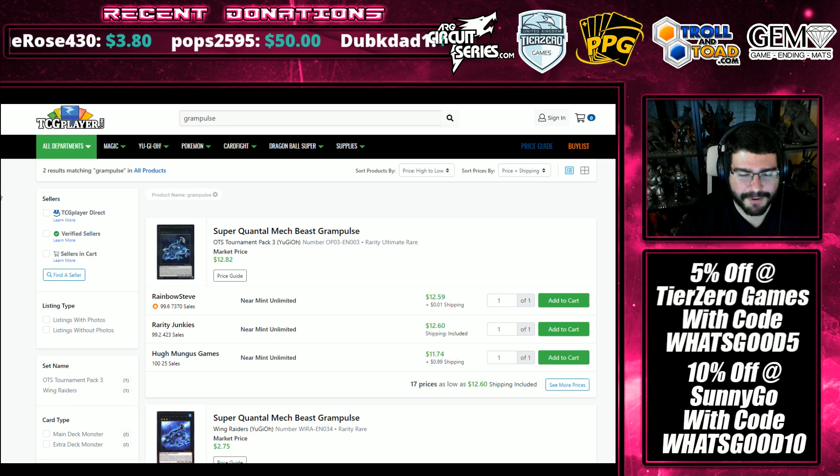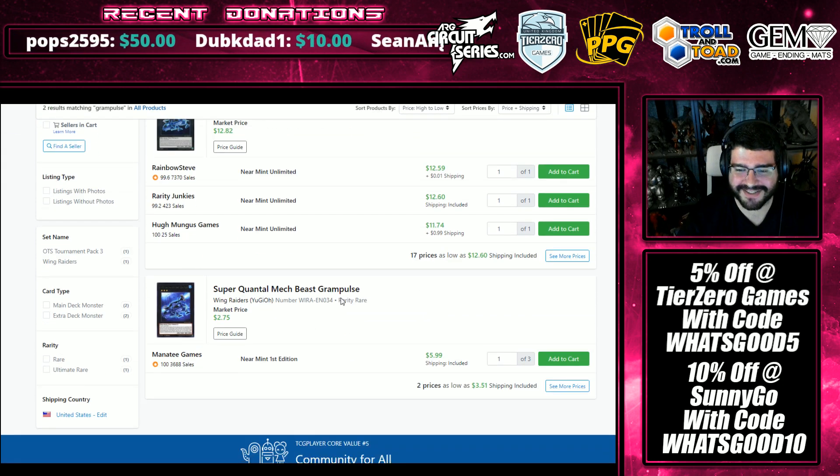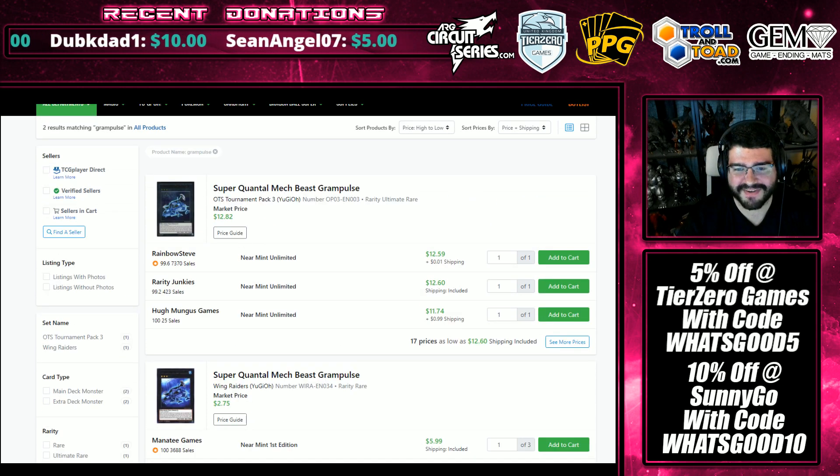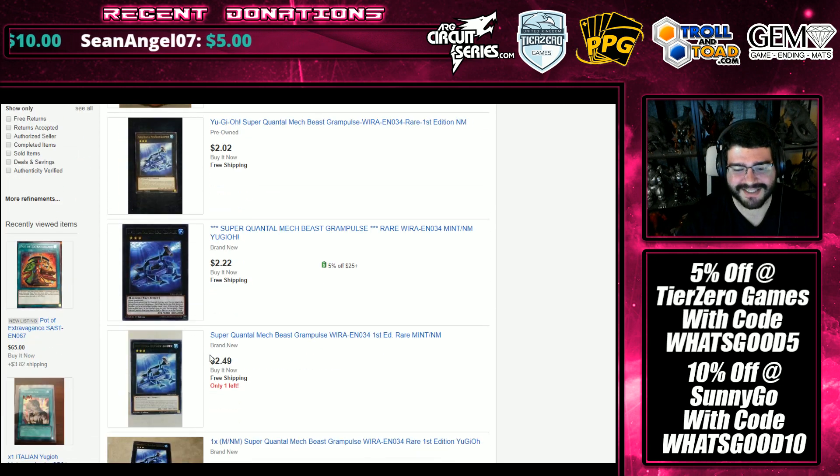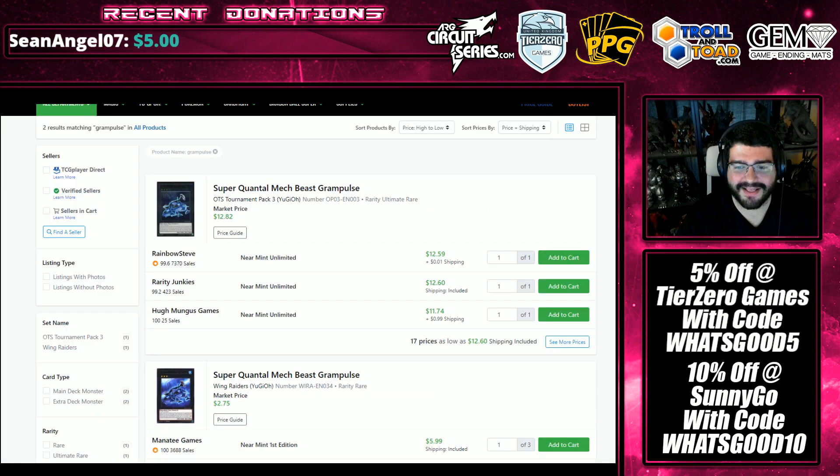Next up, we have Super Quantum Mech Peace Scramble — I can't do this seriously with a serious face. It's been bought out on TCGPlayer for the Rare and the Ultimate, but it's not budging on eBay, and the Rare is still relatively easily available. I don't know who did this or why, but it's a thing.